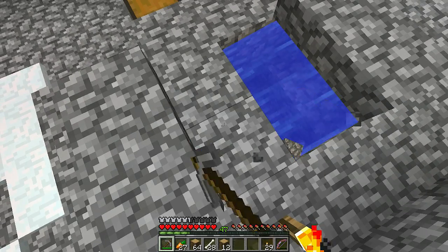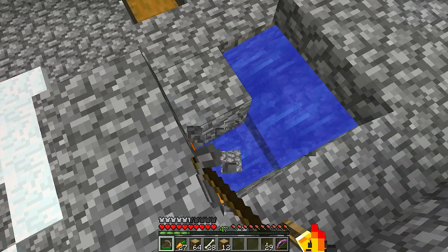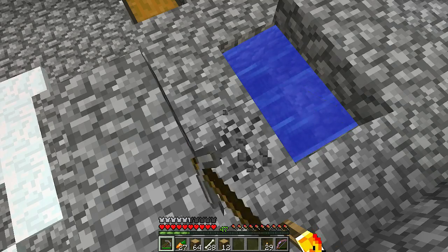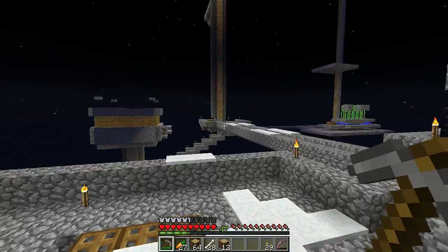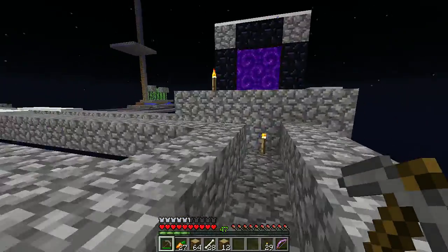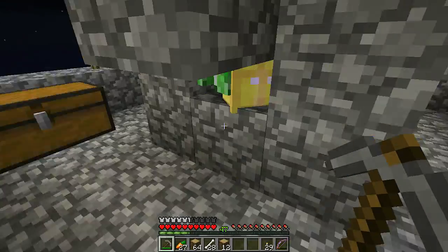Hey guys, welcome back to another episode of Skyblock. Last time we got our villager and we have problems. I'm gonna need your guys's help to figure out how to deal with this new problem. You might notice that the crops are gone - I moved all the dirt over there and moved the tree farm over there, so everything is gone over here. The little path and spawning rooms I made are gone, because I spent a while and got another villager in there.